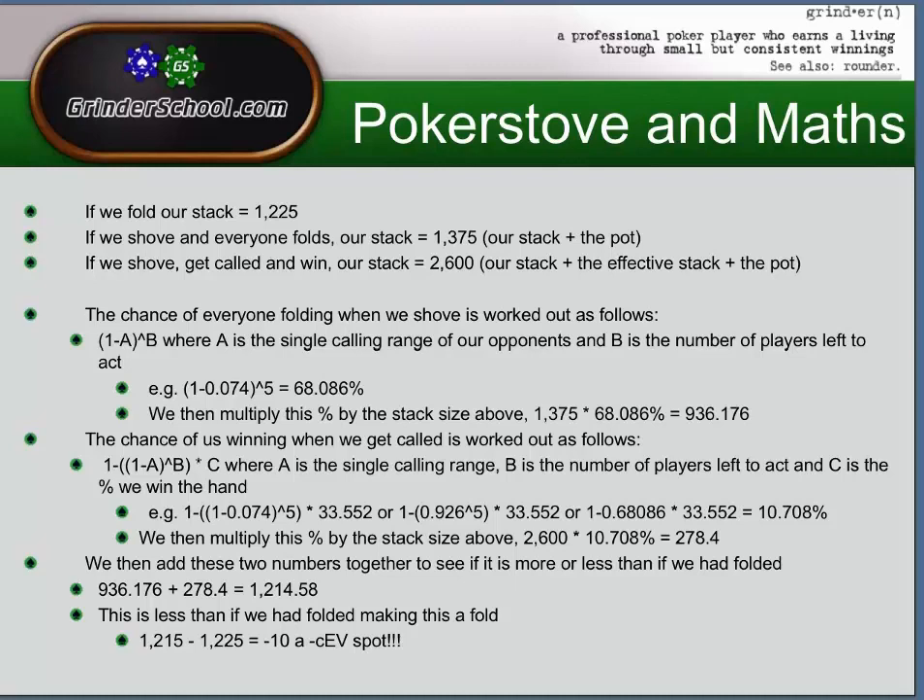So perhaps this isn't a situation where you want to be shoving. If we think the calling range of our opponents is slightly tighter, we can profitably shove King-Queen offsuit — but in this particular spot, if we're pretty sure all opponents behind are calling with a 7.4% range, this is actually a good spot to fold. To recap: we've looked at what short stack strategy is, when we should be looking to shove, and how to evaluate our play using the various resources available. In the next section, we're going to give you an opportunity to do some calculations, introduce the shoving calculator, and look at a couple more examples. This has been Gazelic for Grinderschool.com — good luck at the tables, cheers!